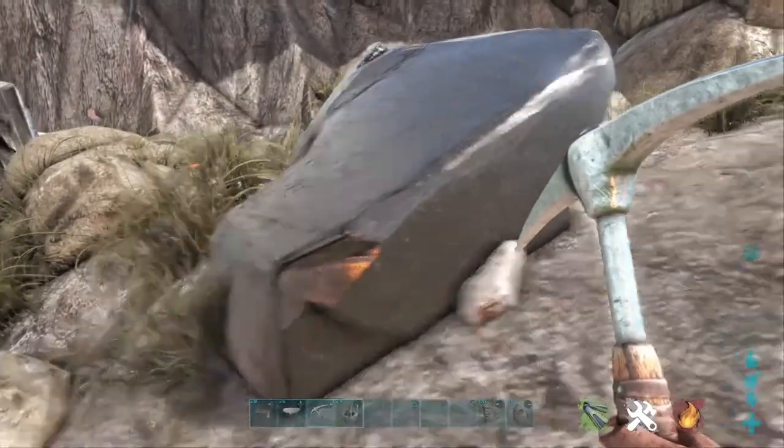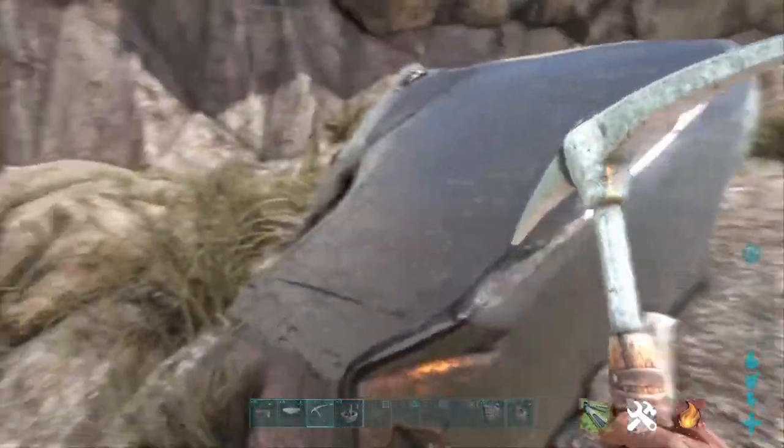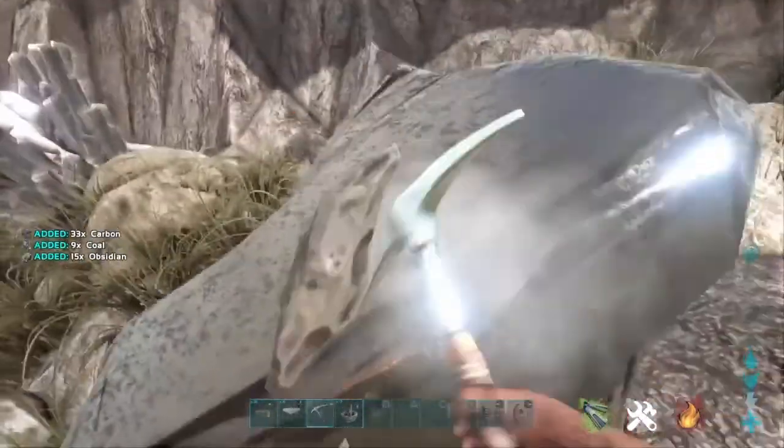The way to get obsidian is by going into the volcano and mining these black material-looking rocks — whenever you mine them, you're going to get obsidian.